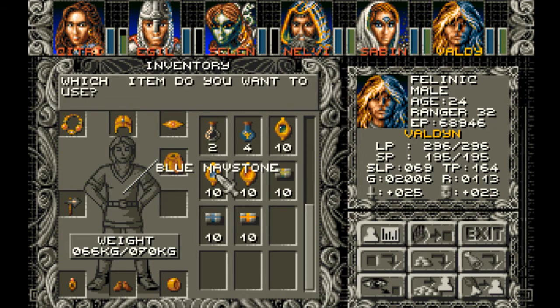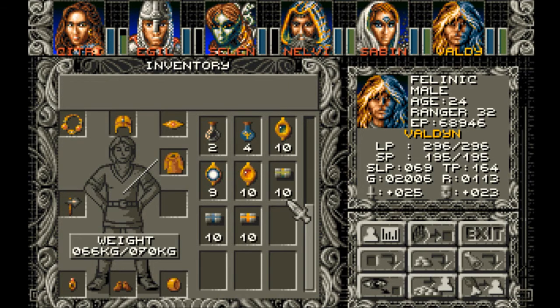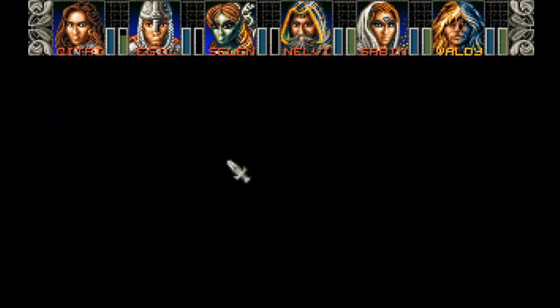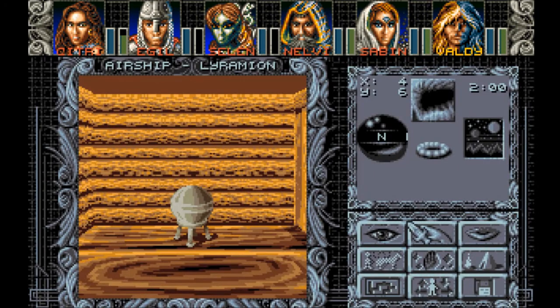For Laramie I will use one of the blue nav stones — I made so many of them. The blue navigation stone exactly matches an opening in the machine. The ship comes to life; it hums and clicks and then rises steeply towards the sky. You are on your way to Laramie.